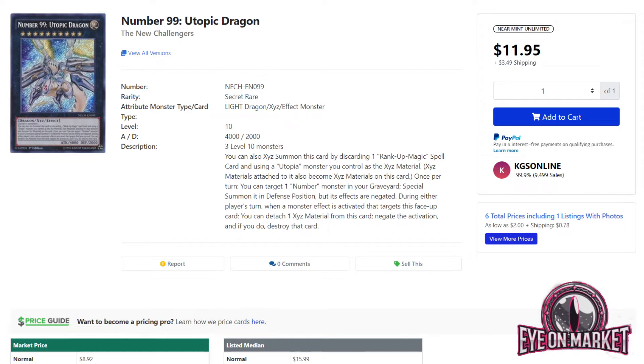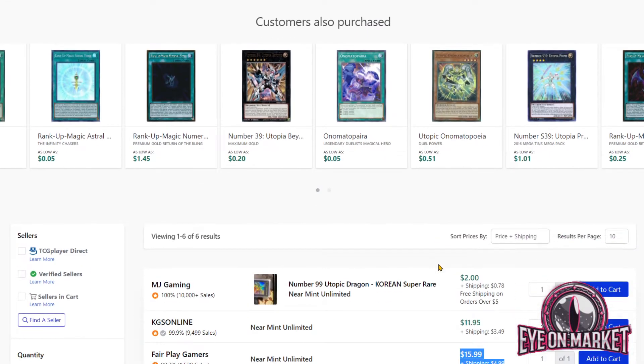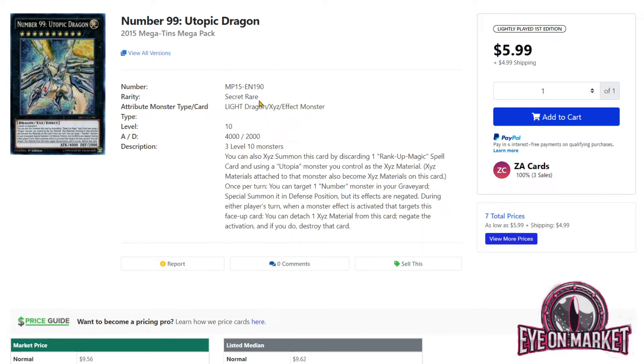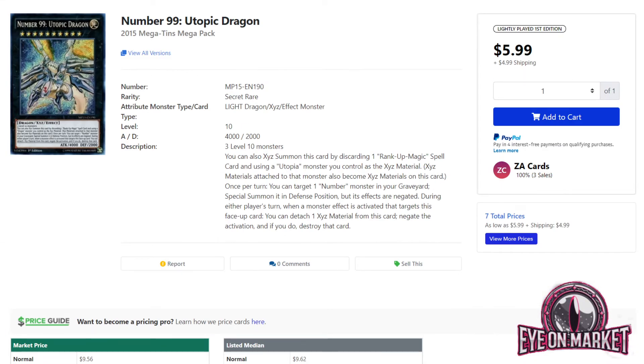Utopic Dragon can revive a Number monster from the graveyard, and it can also negate a monster effect that targets it and destroy that card, so it has built-in protection. It's 4,000 attack points, and interestingly it can revive a copy of itself. The New Challengers copies are around $15 to $20 with very few quantities left — about six. The Mega Pack one has more quantities but not by much, sitting at about seven listings and $11 to $12. This is pretty much disappearing from the market. I don't think the Utopia deck will be super competitive, but it has a chance to stand on its own as a rogue strategy.